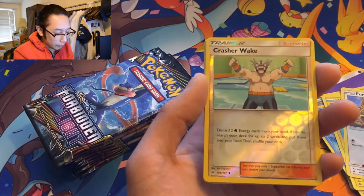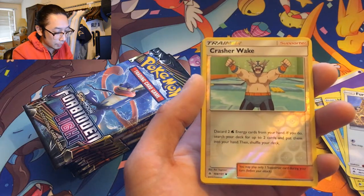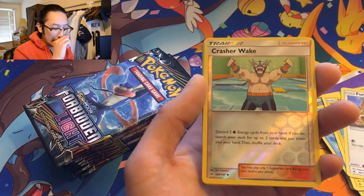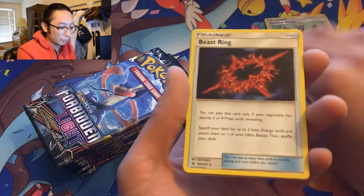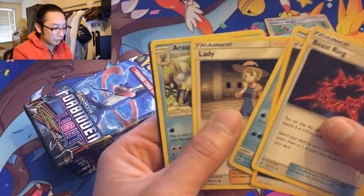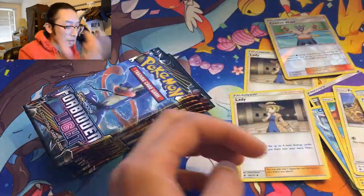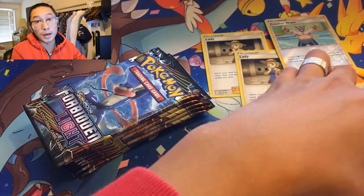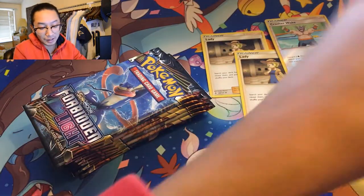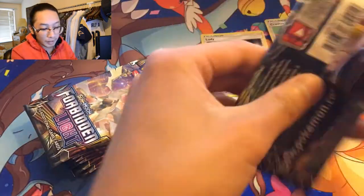Crasher Wake's effect: discard two Water Energy cards from your hand, if you do, search your deck for up to two cards and put them into your hand, then shuffle your deck. You get to choose any two cards — that's crazy. Beast Ring. Regular rare, and another Lady. Maybe Lady's not that short-printed, but her effect is still pretty strong. I don't play the game, I'm just reading what it says and it sounds pretty OP.